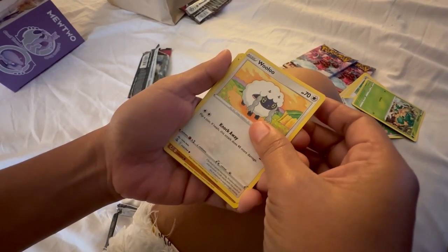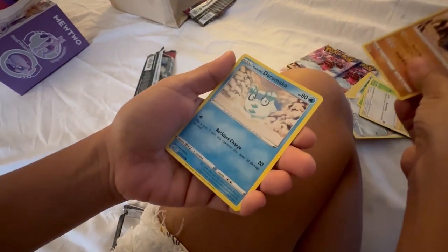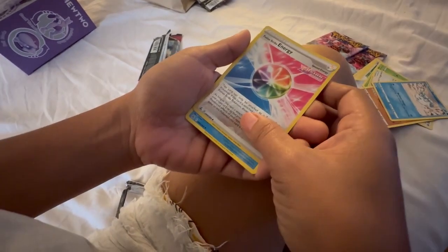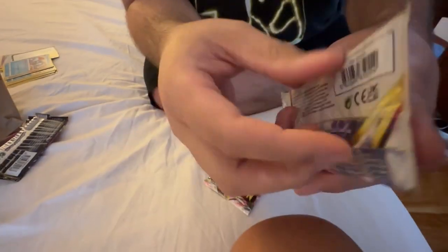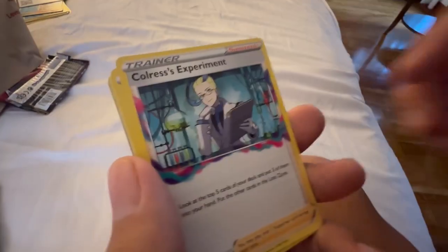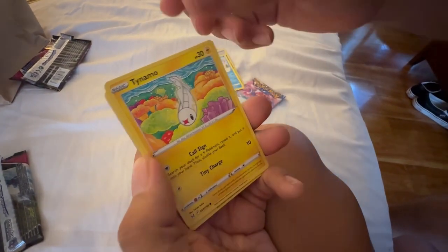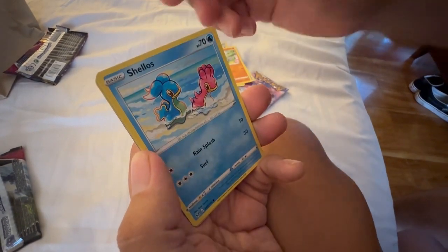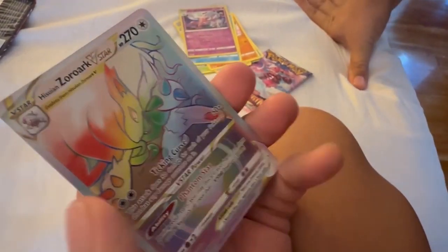Wooloo — looks like a little sheep, you like this one? Yes, this one is cool. Pancham, it's a little panda. Next one — Darumaka. And the rare is Huntail. So sad. One, two, three — Clefairy, Lost City, Swanna, Tynamo, Seadra, Horsea, Meditite, Shellos. And Zorua V-Star — wow!